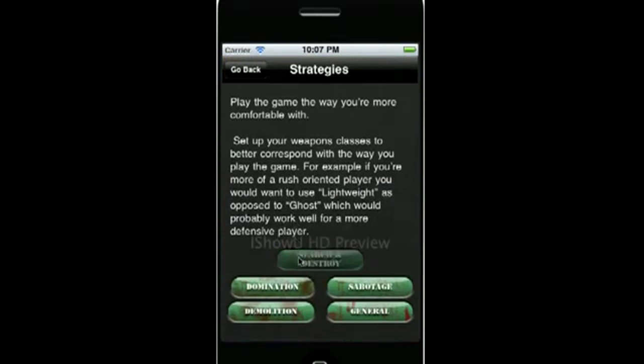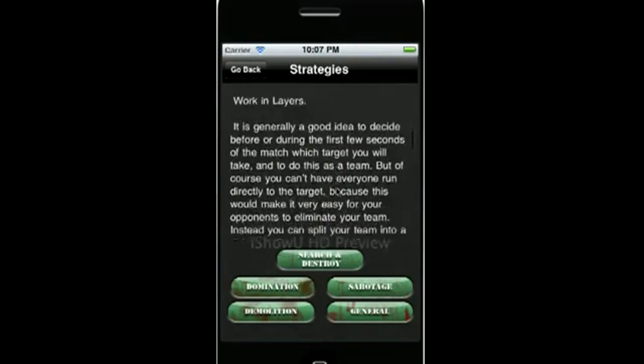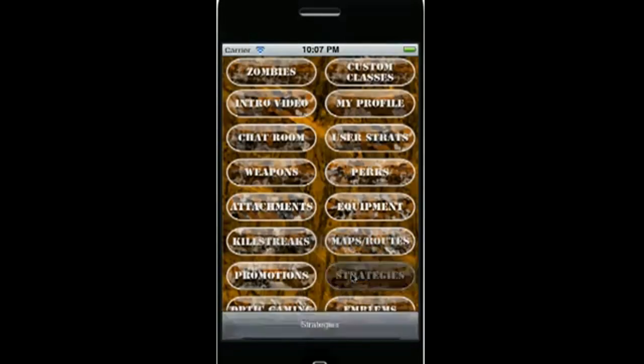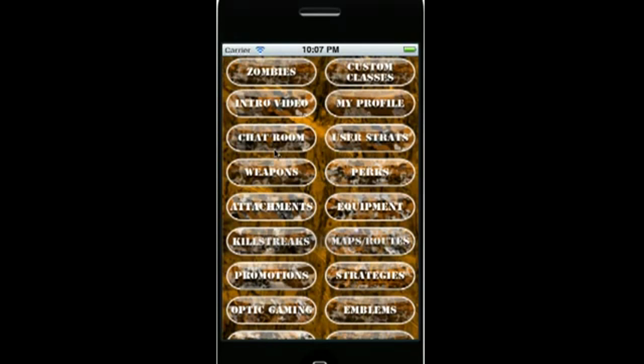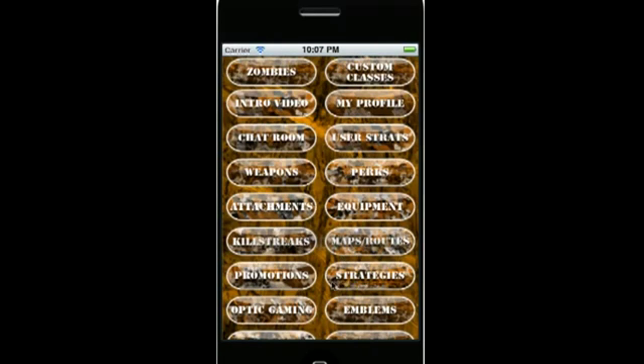Strategies — we'll go into game type strategies first. These are very, very detailed and can take you from the ground up. Then we have wager match strategies covering how to win wager matches and what smart and not-so-smart things to do. We've got Optic Gaming's page and their website. Their YouTube is where all of the video strats come from — there are hundreds of videos on there — as well as the about us for Optic.